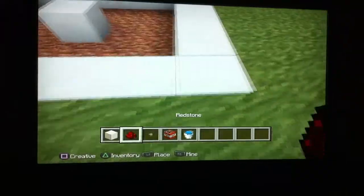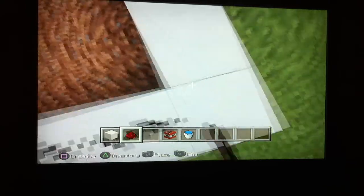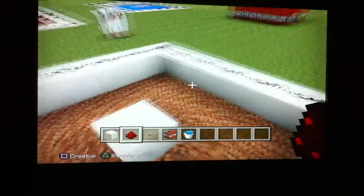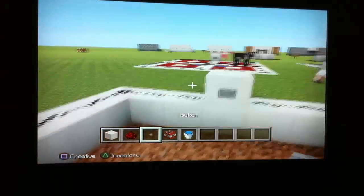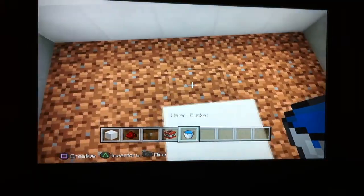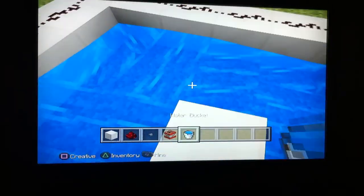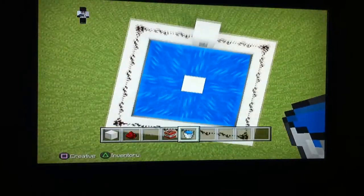Now you want to grab redstone and put it on each block outside the square, like so. Once you have this, you want to destroy one piece of redstone, place the block of choice, and put the button there. It should turn on all the redstone temporarily. Then you're going to put your water on each side of the middle square.